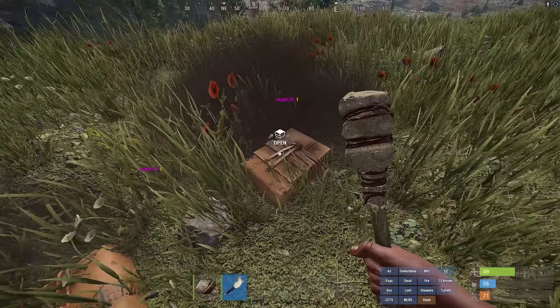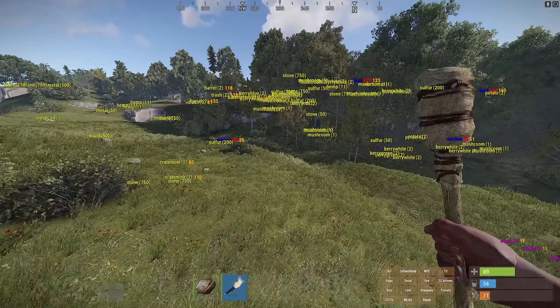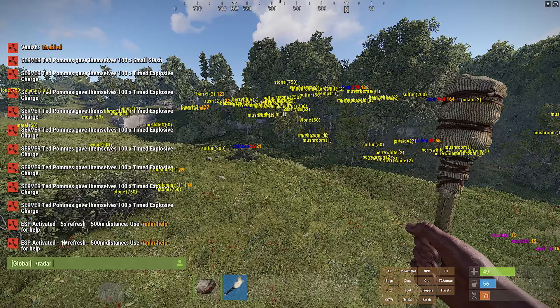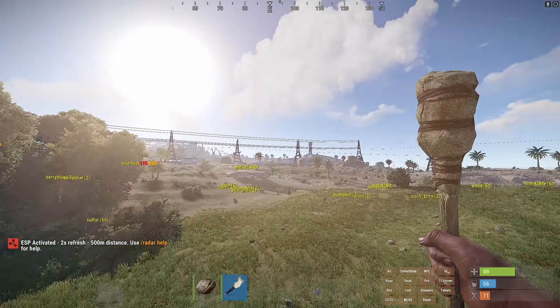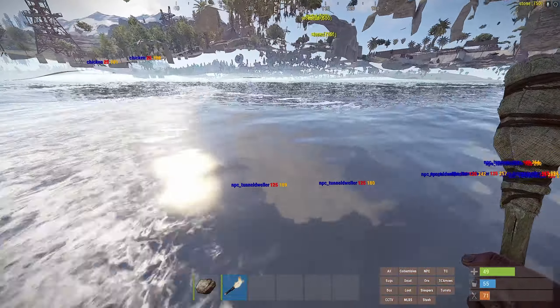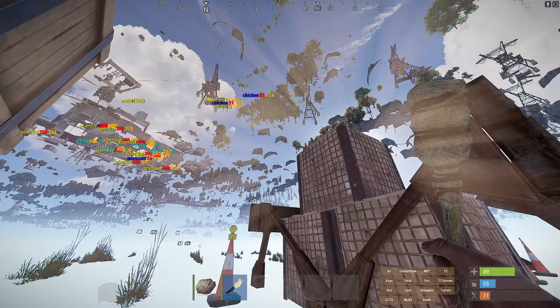Where this gets interesting is when you turn on stash — you can see there are some hidden stashes visible. If you turn on everything and set the duration to one or two seconds with radar 2, and turn it all on again, you can see that flying around will very quickly show you things you would otherwise never know are there.